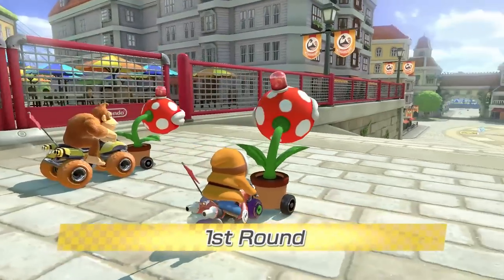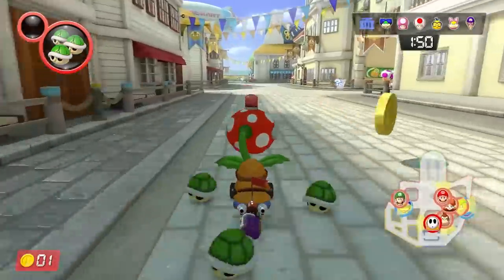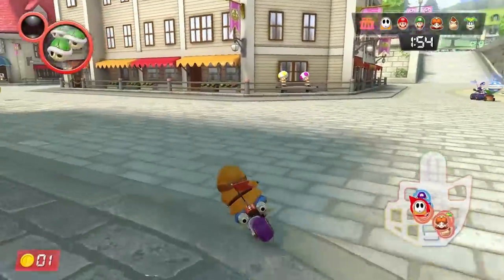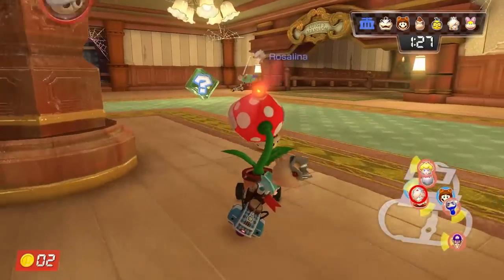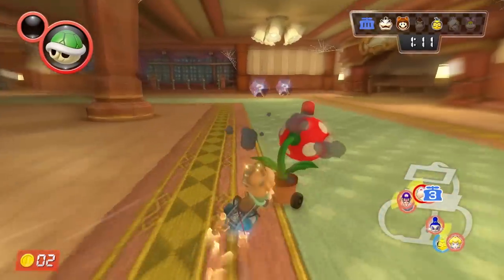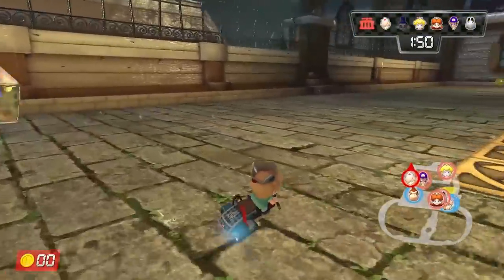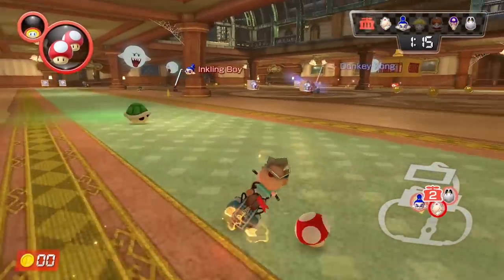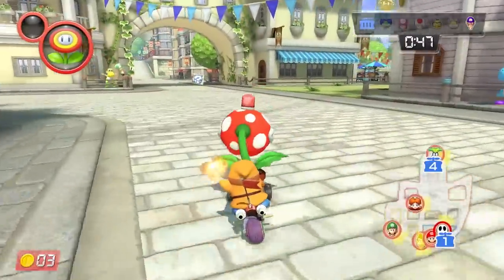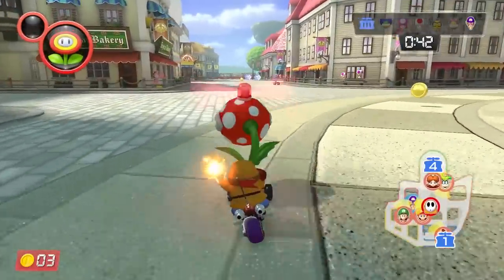And finally, there's a brand new mode called Renegade Roundup, or Cops and Robbers for simplicity's sake. One team plays the cops with Piranha Plants, the other team — the robbers — tries to avoid them. If a cop gets close to the robber, the Piranha Plant eats them and they end up in jail. The cops' objective is to get all the robbers in jail, while the robbers want to stay out of jail until the timer runs out. However, the robbers can break their pals out by driving through the key icon underneath each cell. It's somewhat complicated for a Mario Kart game, but once you understand how it works, this mode is also very rewarding.